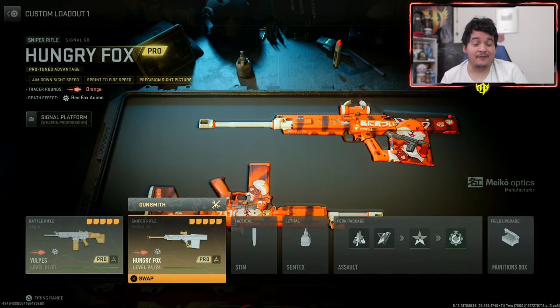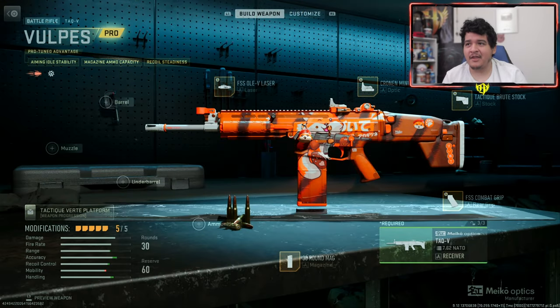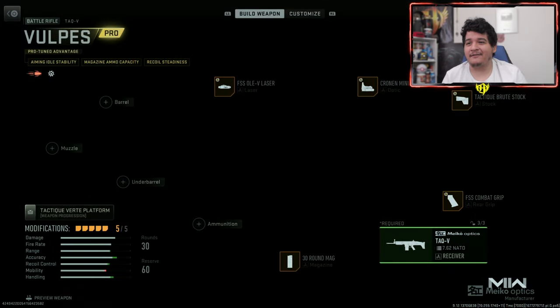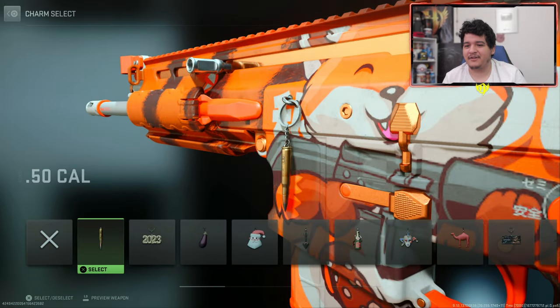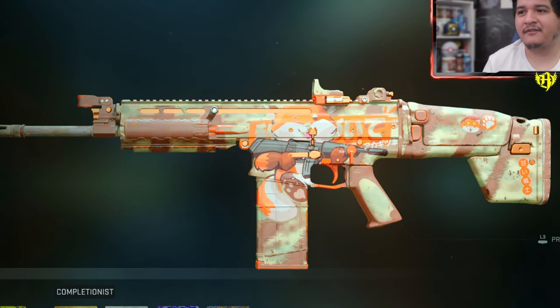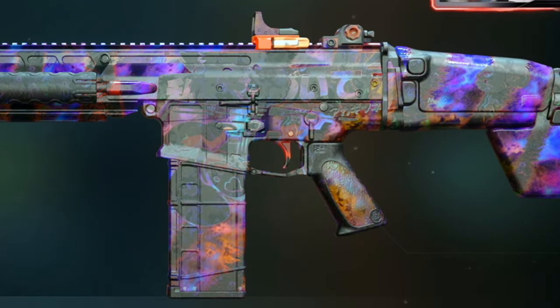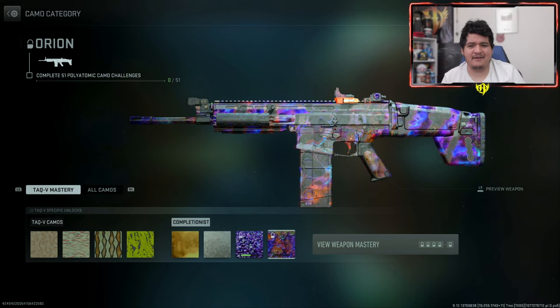Here we have both the TAC-V Vulpis and the Hungry Fox Signal 50 with both tracer effects present. Let's go ahead and look at the gunsmith attachments — these are the attachments that come with it by default. Before going to the camos, let's check out that charm real quick. It's really freaking huge, so if you like the bobblehead of the fox, there you go. Let's see how this TAC-V looks with camo — that's what I'm really interested in. Let me take off the charm first so you guys can see the full effect. It actually kind of bleeds through with the regular camos — actually kind of cool. Here's how gold looks, platinum, polyatomic, and Orion. You can kind of see the fox within the Orion, but not all that noticeable, sadly.